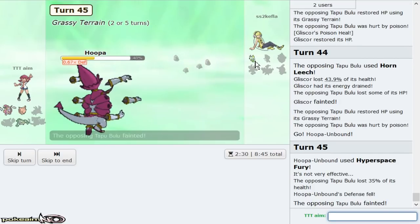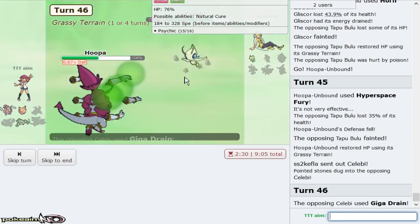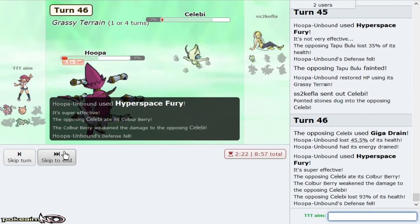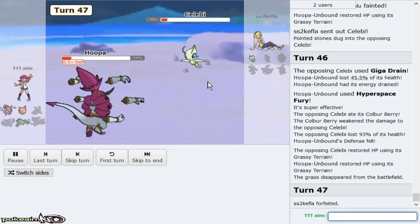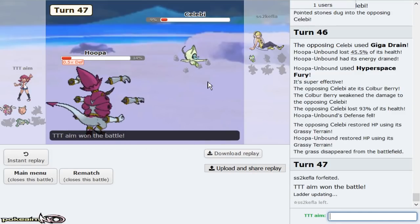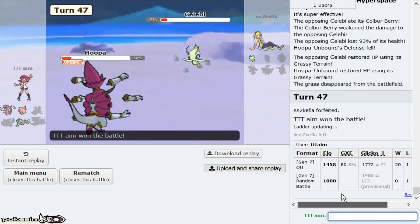It's better to Protect first to get out of range of Z-Celebi, then bring in Clefable and Protect again to gain Grassy Terrain recovery. Hyperspace Fury — does it live? It was Bloom Doom from Celebi and it lived on like one HP. At that point my opponent knows it barely survived. Anyway that was a great battle. We climbed quite a bit — we're at 21 and 1, not 20 and 1. Approaching the 1500s rating.